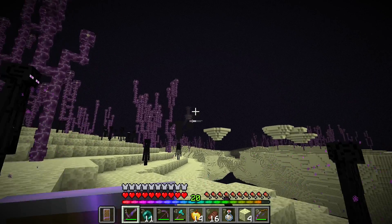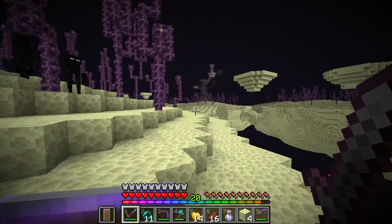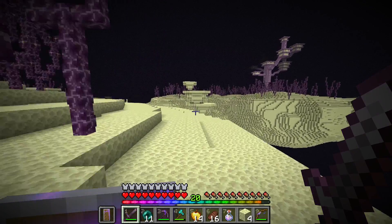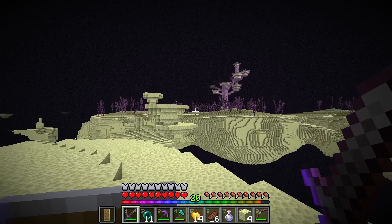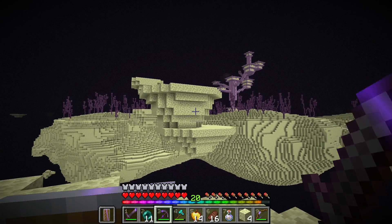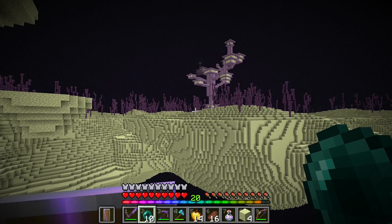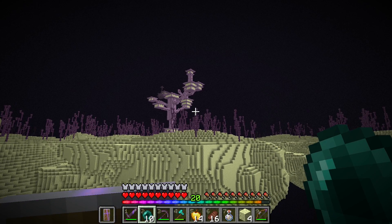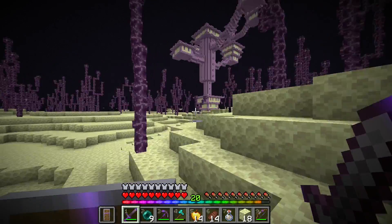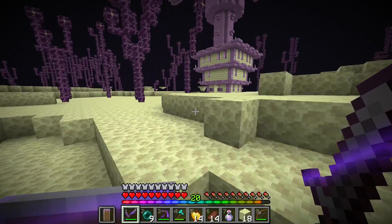Nailed that ender pearl throw. Yeah, see? That right there is an end city. And if it has an end ship, that is going to be our ticket to getting an elytra, because that's where the elytra is. Oh my goodness — and it looks like on our first try, we have an end ship. That is amazing luck. Got an ender pearl over. Now let's hope we nail this throw. I nailed the throw. Here we are at the end city. Now it's not going to be easy, but I think we'll manage. We do have full Netherite armor.